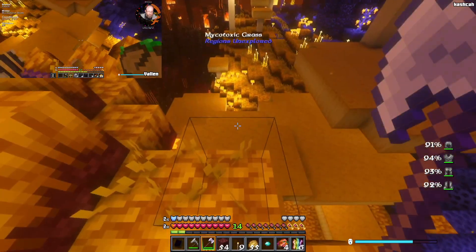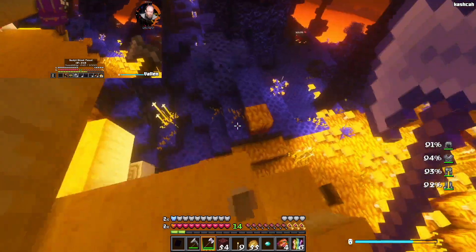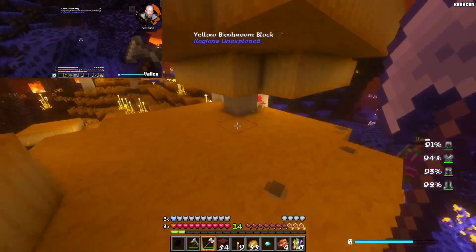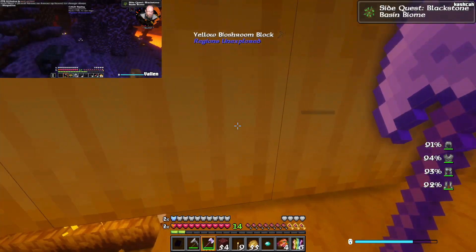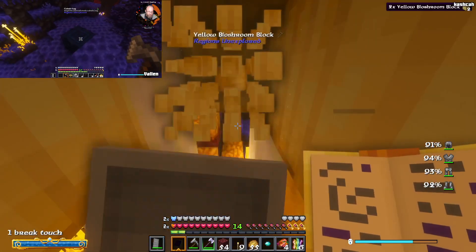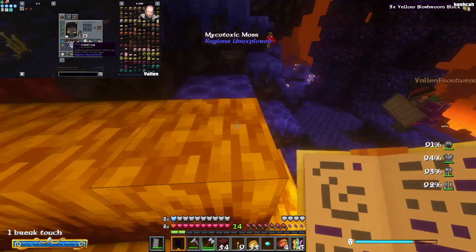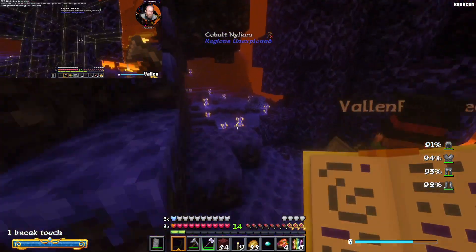Let's just hop down onto these mushrooms — totally fine. Nice cobalt webbing. Oh, I got cobalt sapling, and there's cobalt logs — interesting. Cobalt obsidian!